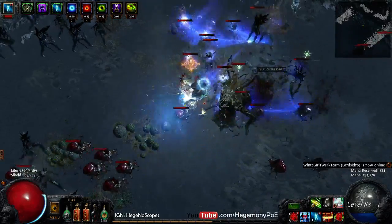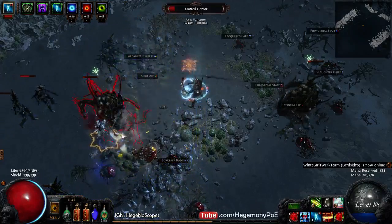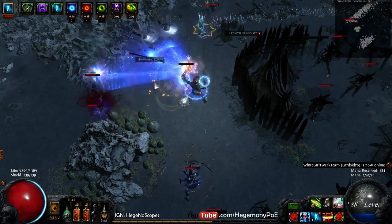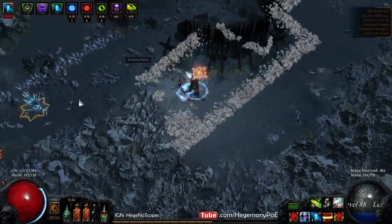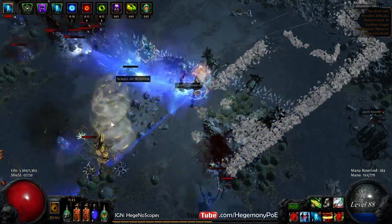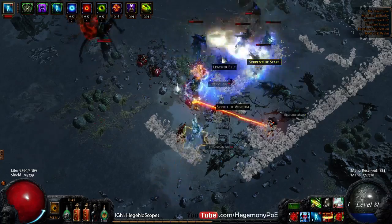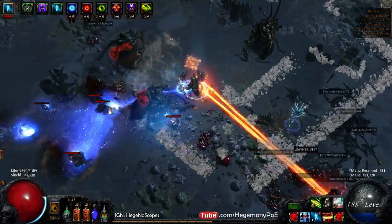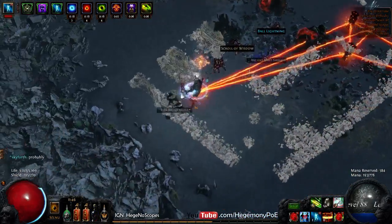Alright, let's try to find some bigger packs. See, not so great right here. I am getting charges through my doideries and restless ward combo. It's very limited in what it can do. When it does work for a clump of mobs, it's great. Alright, so that should give you an idea of what Arc looks like.